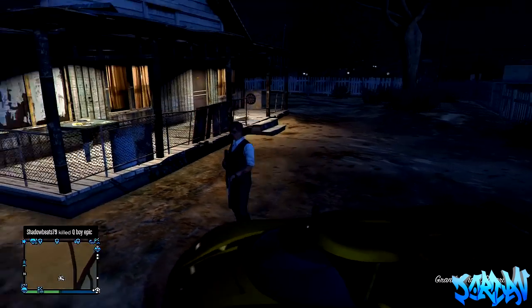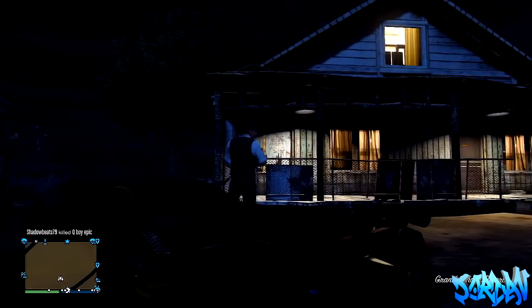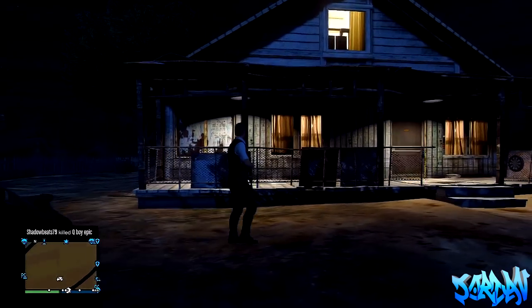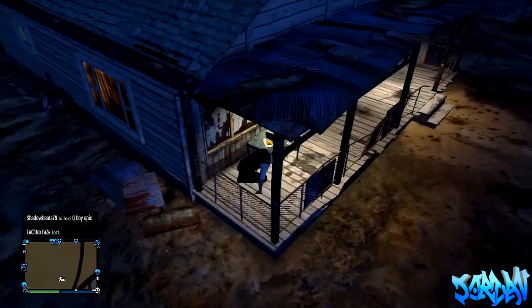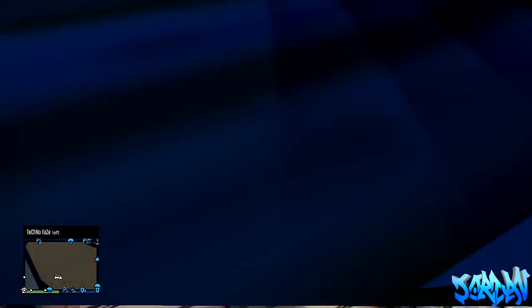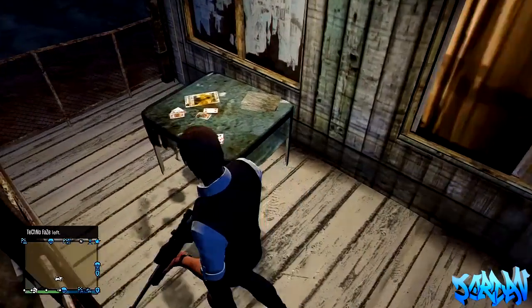We'll get straight into this now. As you can see, this is the location where you will need to be — it's in the Grand Zanora Desert, I think you pronounce it. When you get to this location you'll see just a little house, and when you go to the table out on the front, there will actually be a poster.